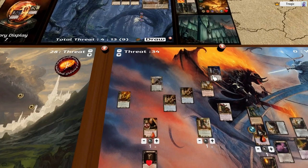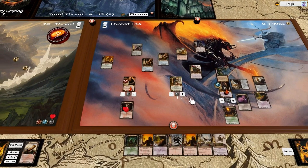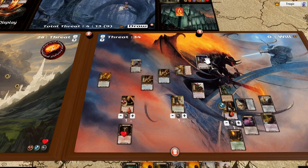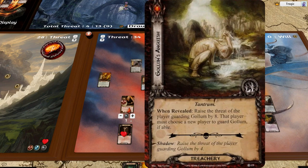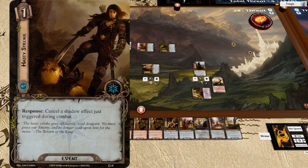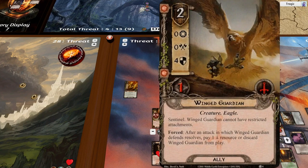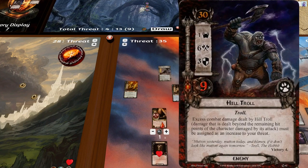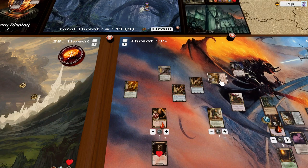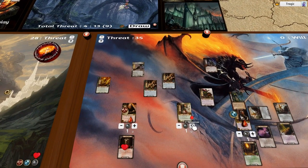I drag this enemy down and we're going to defend with Wing Guardian. Shadow card: raise threat of the player guarding Gollum by four — I'm going to spend one resource and use shadow cancel to get rid of that card. He's attacking for six, defending at four with one health — so our threat goes up by one because the damage that spills over is increased as threat. This defender is destroyed which adds a resource to Horn of Gondor. He's actually attacking for seven because this character is untapped.